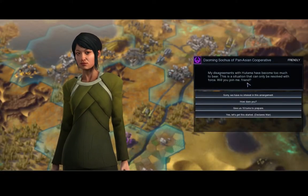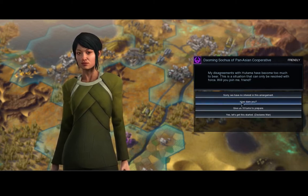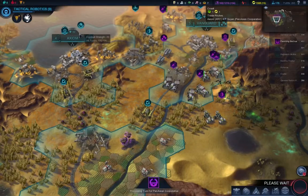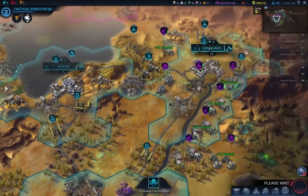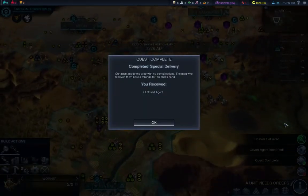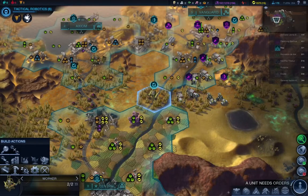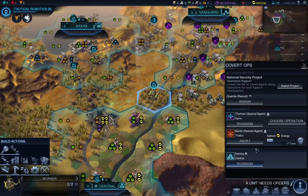Hatama says the situation can only resolve by force and asks if we'll join him. Sorry, we have no interest in this arrangement. We have to change things up - I need to buy a colonist, because with Hikima Station down, it means it's open for colonization in that area. Our agent completed Special Delivery with no complications - plus one covert agent. Things like that are definitely worth it, so we have a new one: Kurita.